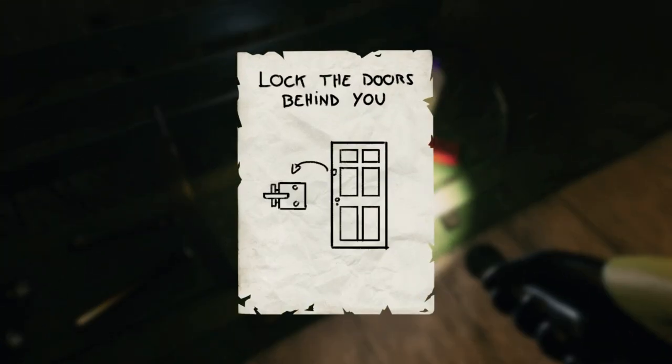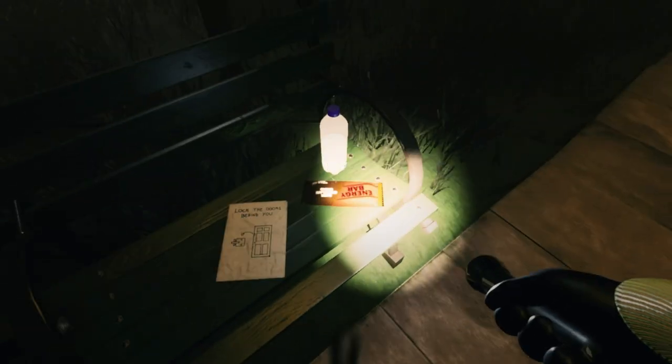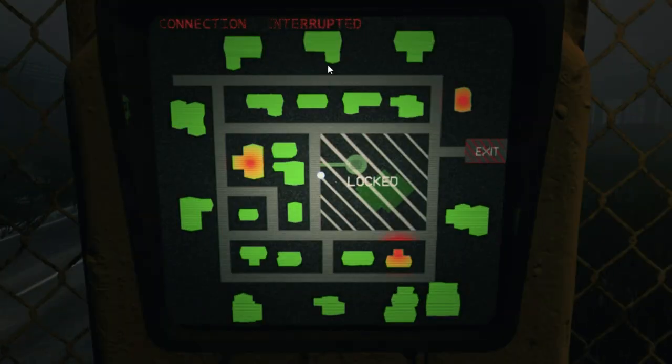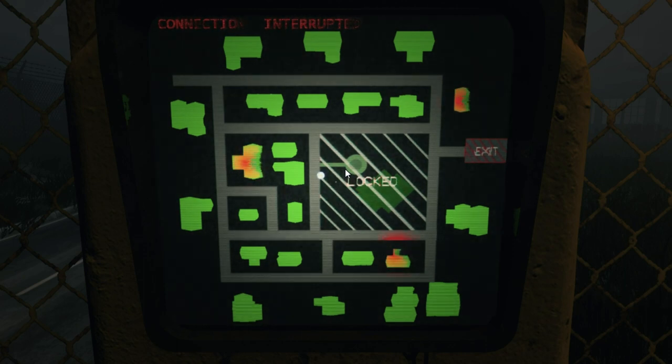Hey guys, what's good and welcome back to Escape the Backrooms. Lock the doors behind you — yeah, that's not threatening at all. I'm assuming we're gonna have to locate these red houses. I don't know where they are but we'll figure it out along the way.